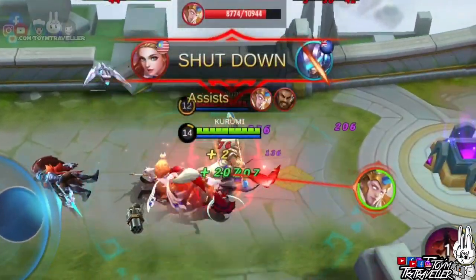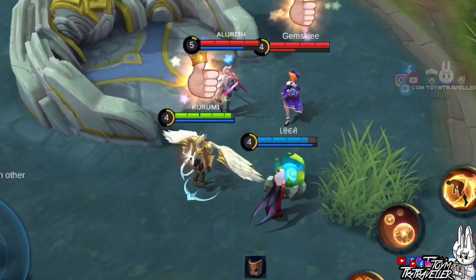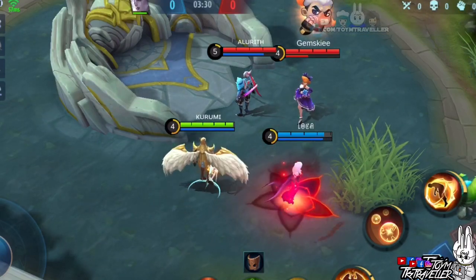On this episode, we will test different combos on Carmilla's ultimate skill. Now let's have our guest lab rats first. Because Carmilla's ultimate skill is quite intricate to demonstrate, we need some aid from our guest lab rats.